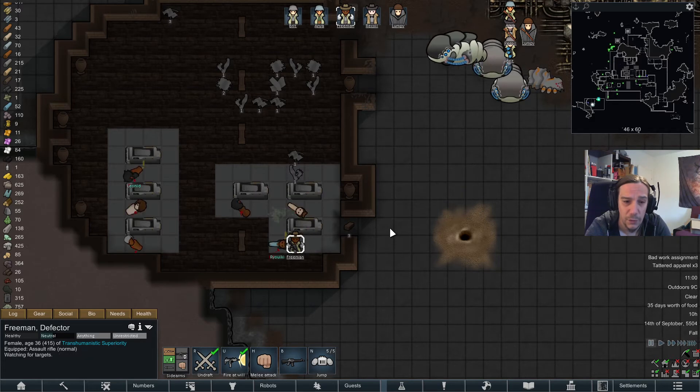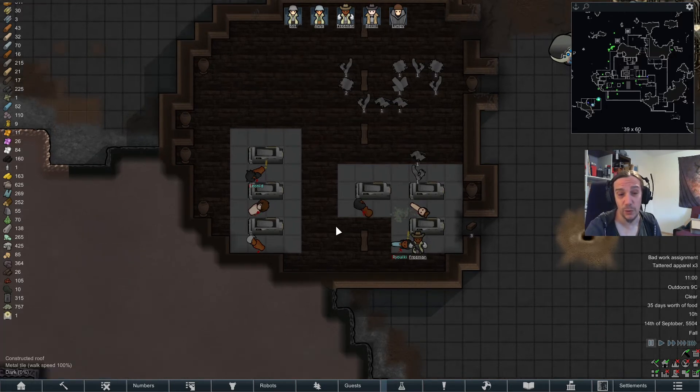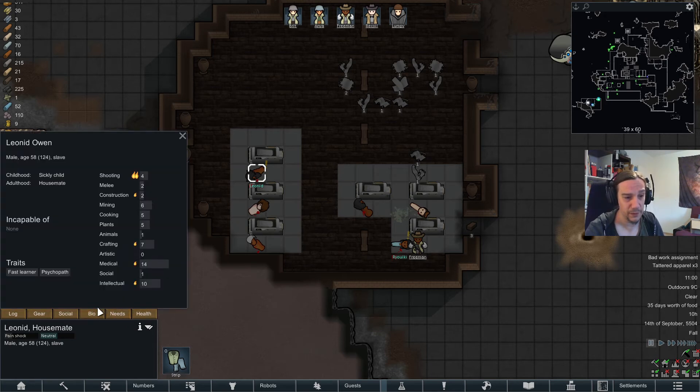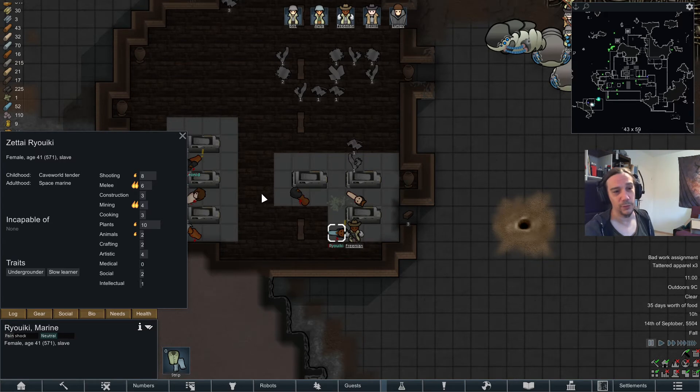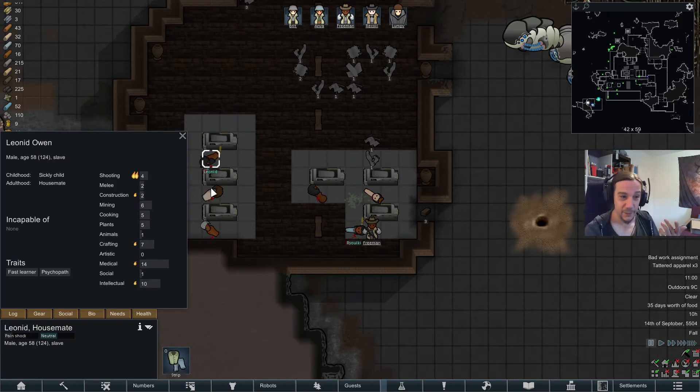That's basically what's going to happen here. Sometimes you're having a heavy assault from angry space marines, and sometimes something like that happens — fast learner and psychopath, undergrounder and slow learner. So you see, there's two types of people in life.